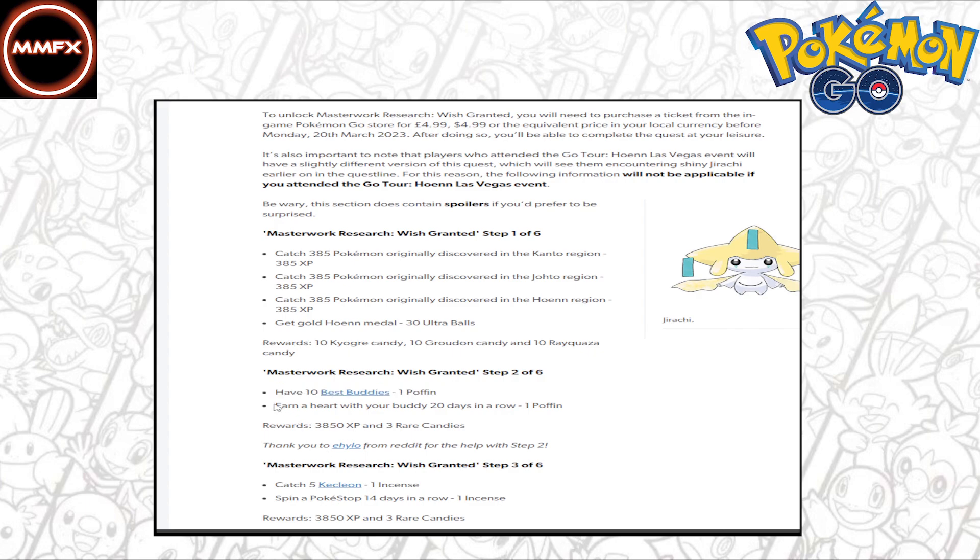You've also got to earn a heart with your buddy 20 days in a row and you get a Poffin. With Poffins, it does make it a lot easier to get this done. However, if you're trying to get 10 best buddies from zero like myself, it's going to take 50 days if you're just going to get the easy hearts — which is three battles, play with your Pokémon once, feed the Pokémon once, and then a snapshot. Six easy hearts times 50 days will get you 10 best buddies. You can do 20 swaps during the day, so it is relatively easy and you can do it for free if you're willing to invest the time.